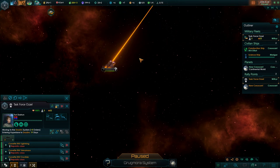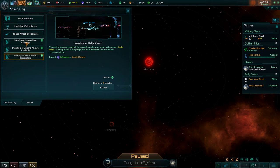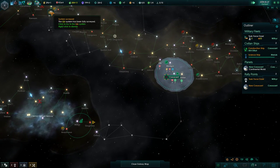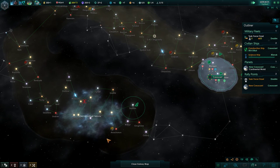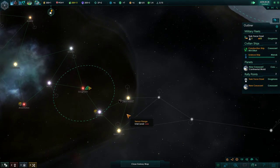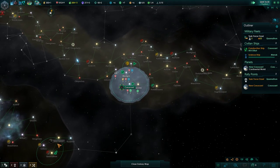We found somebody in another system - that looks like a science ship. Yeah, that's definitely a science ship. Let's investigate them and do the rest of these things. It looks like there's going to be another empire somewhere around here. Yep, right here. They should be easy to pick off - we have a nice funnel here and we don't have to worry too much about them going all the way around.